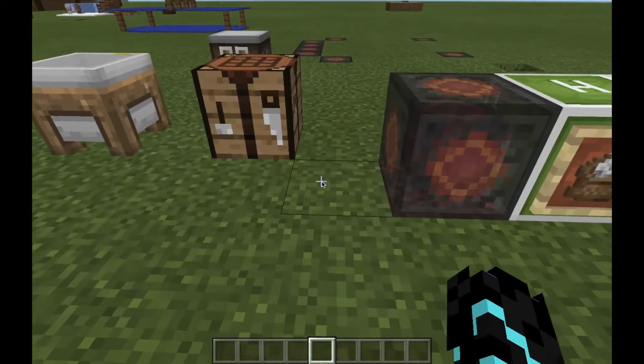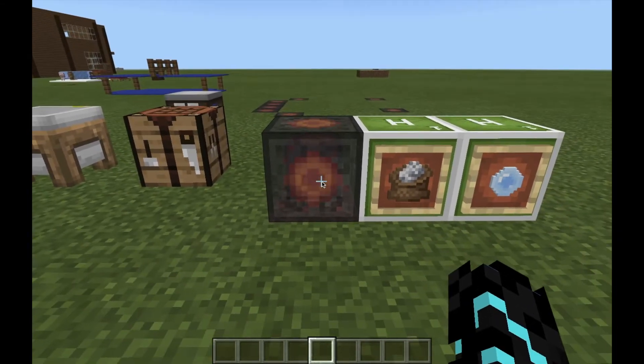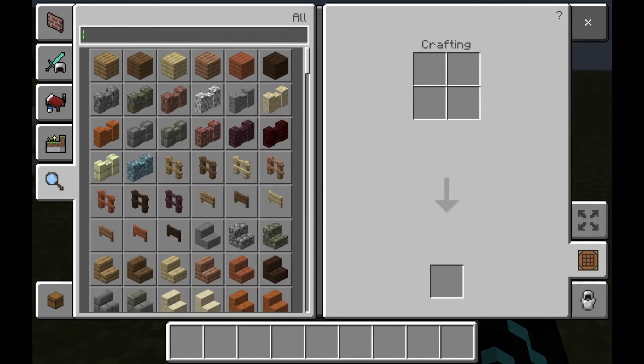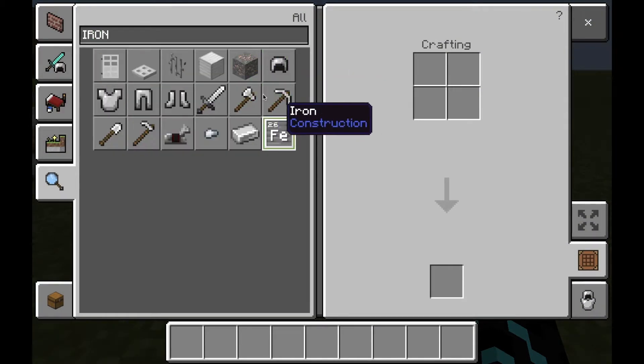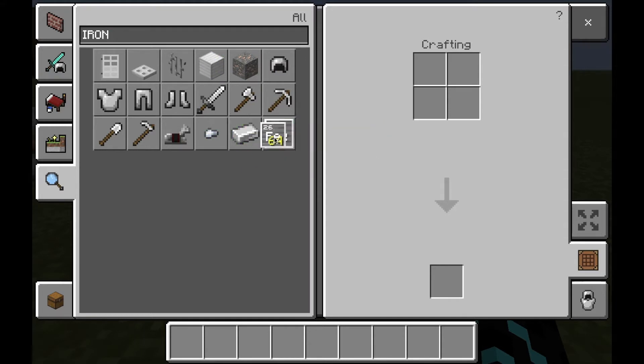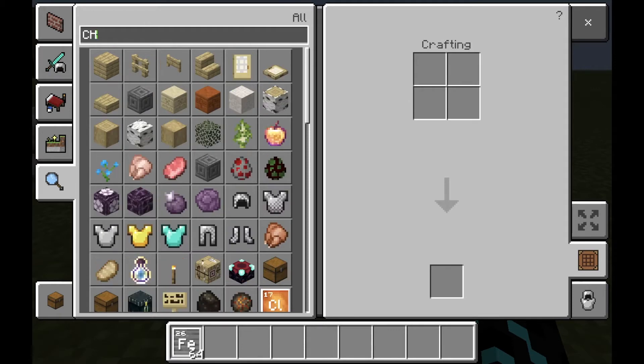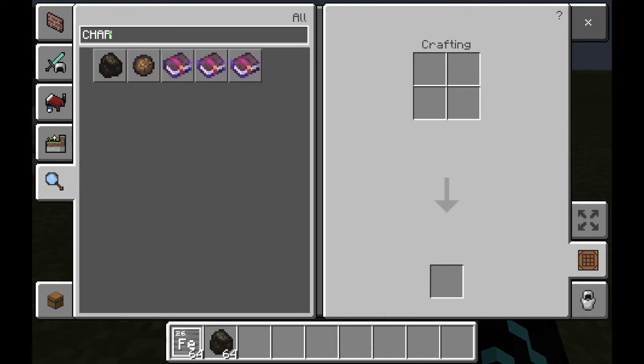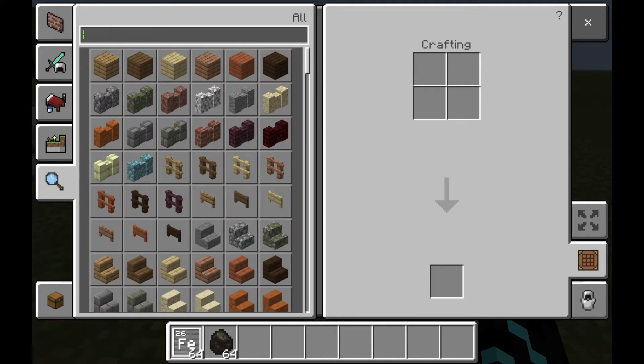Let's start off with the heat block and how to make it. What you're going to need is iron — not iron ore, the iron element — charcoal, salt, and water. I'll just show you how to make the salt and water.